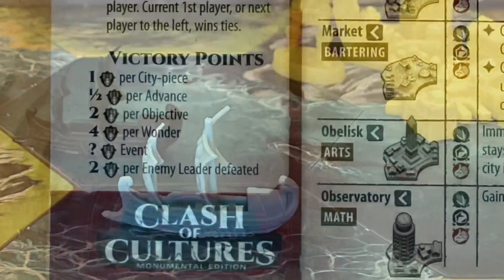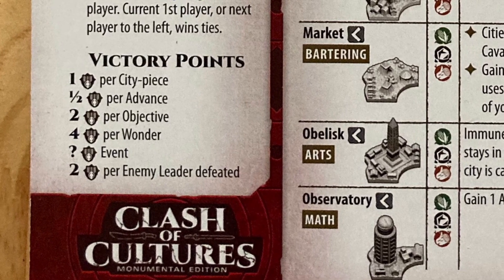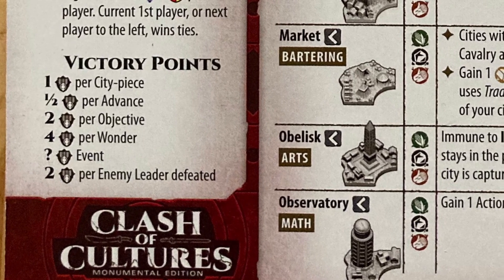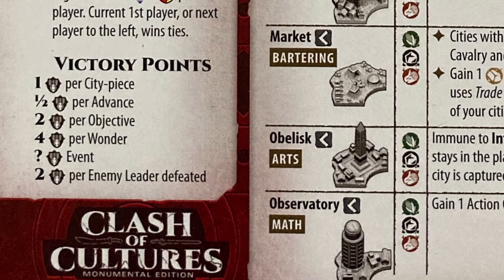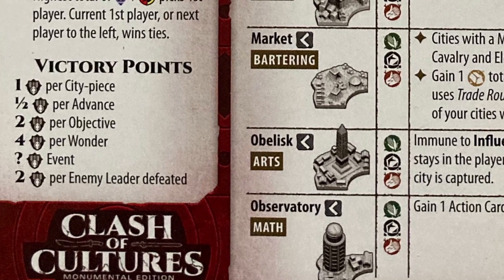At the end of the game, players will receive a half point for each of their advances, one victory point for each building and settlement in their color, two points per completed objective, four points for each of their wonders — or two if they are conquered — and any points on event cards.